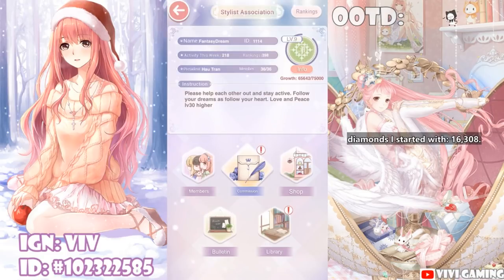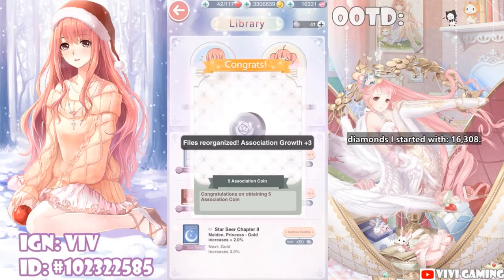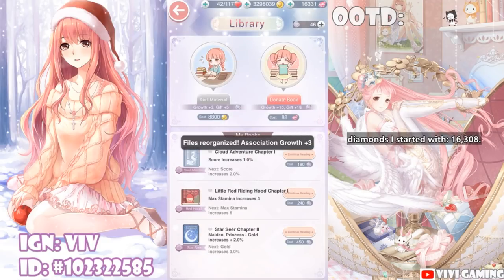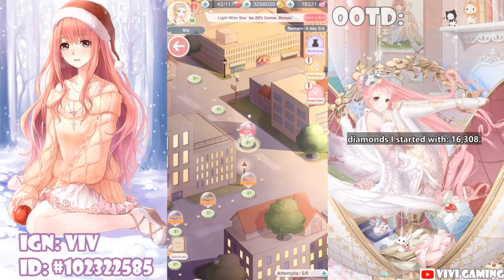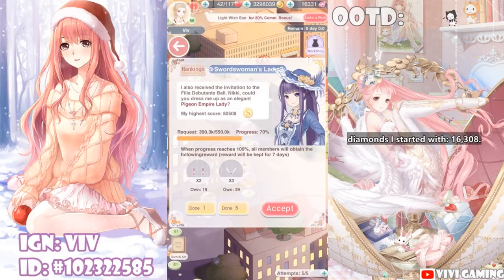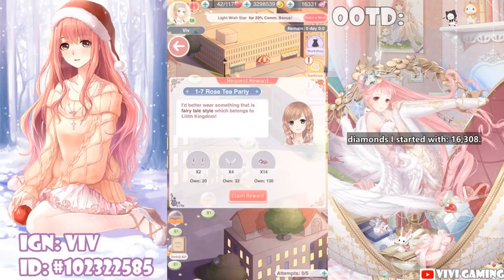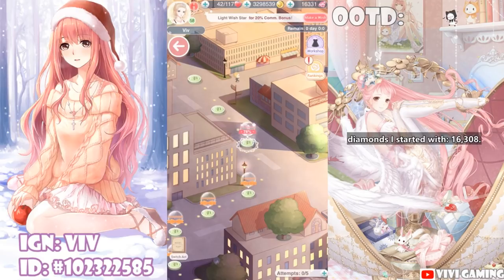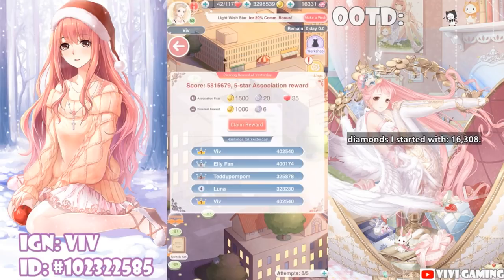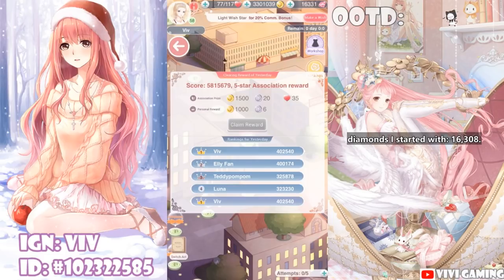Up next, I'm going to the Stylist Arena library. The achievement here is to sort three times — a very easy achievement, complete. Up next, I'm going to contribute to my guild because I want to get as much association coins as possible to buy dice. Let me collect my rewards for today. You get bonus rewards for getting top four, so if you can, aim for the highest score possible to get that top-four bonus in association coins.